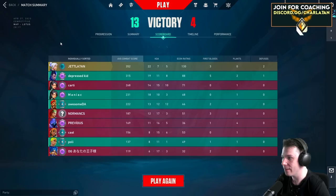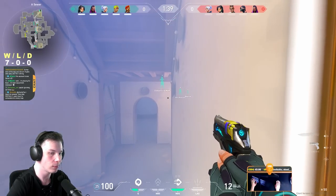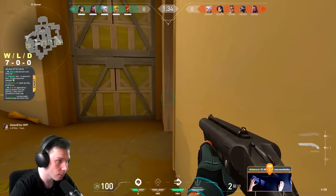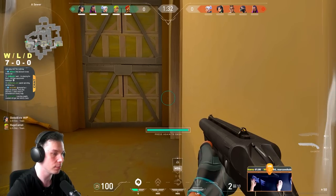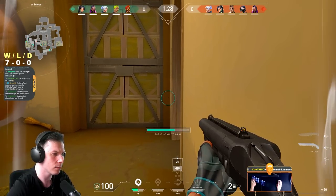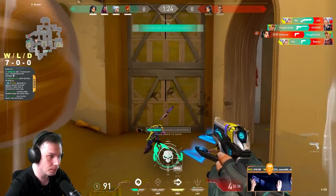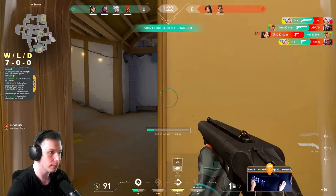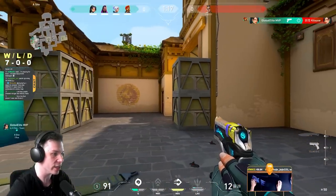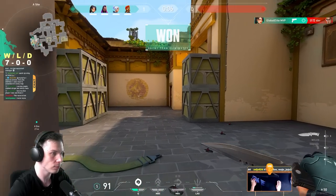This is my famous first-round strategy on the defender side of Haven. You buy the Shorty, light shield, and two smokes. You juggle the Shorty and Classic into a corner, wait for enemies to peek you with the Shorty, then switch to the Classic when you're out of bullets — this will always guarantee at least one or two kills. If enemies push only through A long, I can still surprise them from short or do a fast flank. And if enemies go B or C, I still have the Classic pistol with all my utility for retakes.